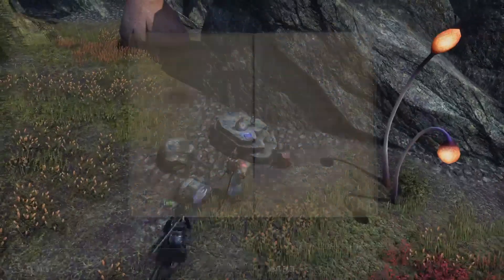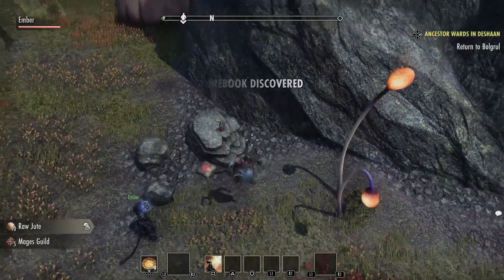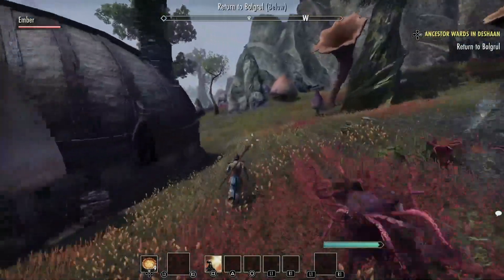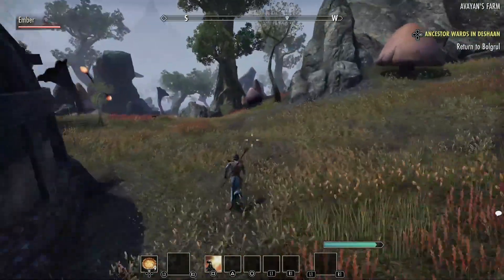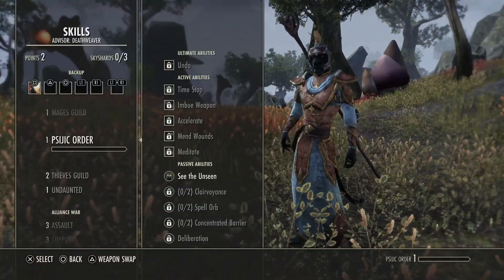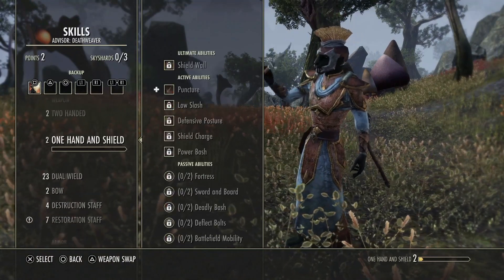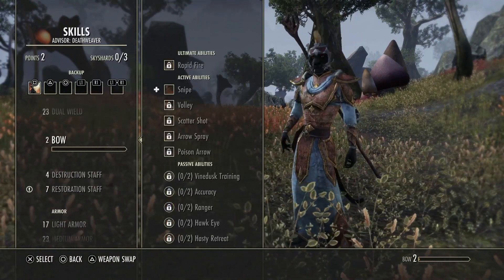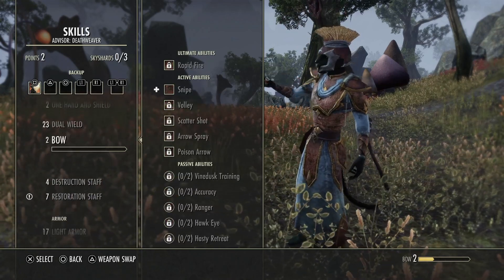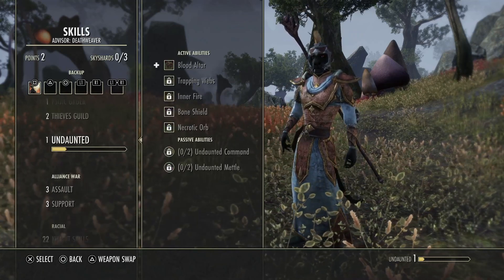Let's see here — hey, heavy sack, take that. So what I was talking about with the staff: I just equipped this staff, and this is a faster way to level your different weapon skills. You can also do this with your class skills, your weapon skills, and your armor skills.